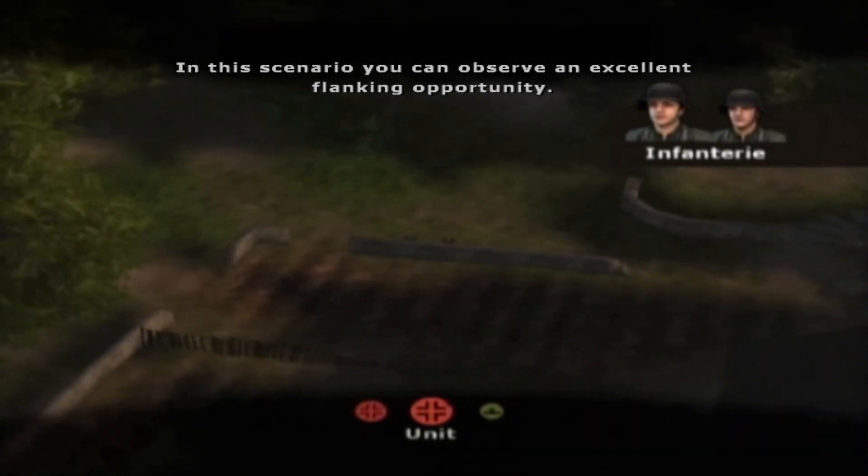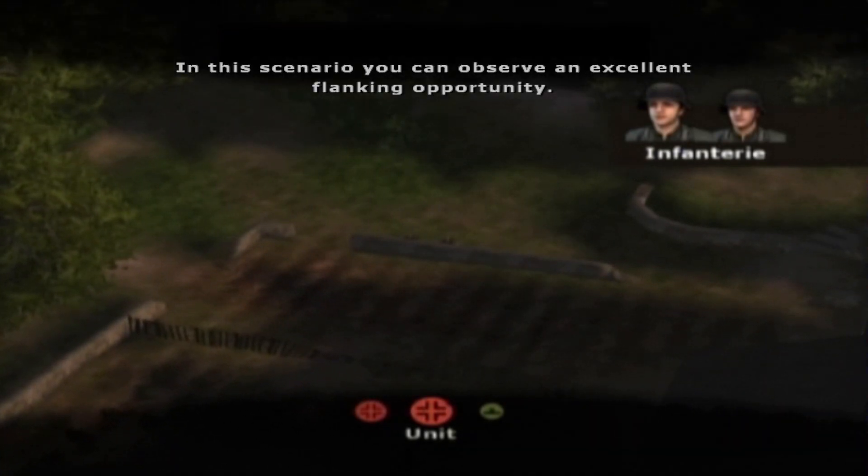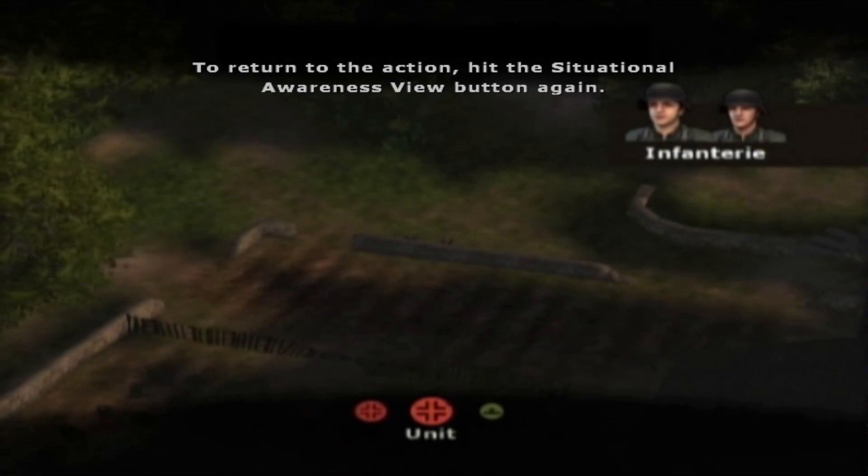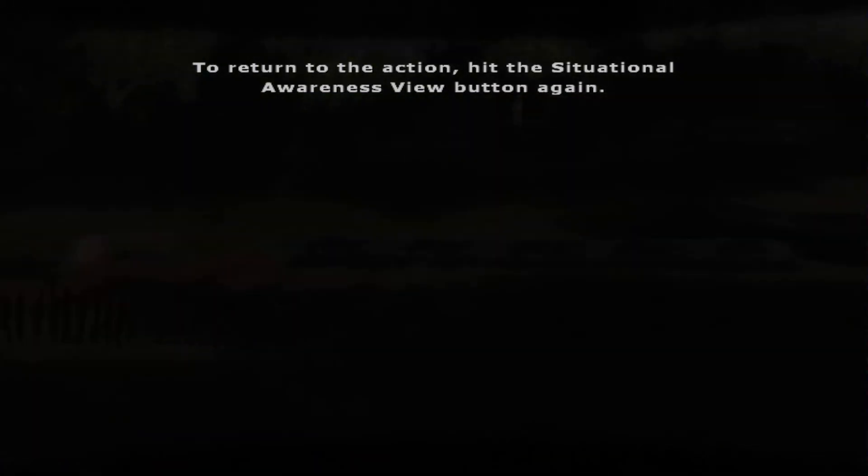In this scenario, you can observe an excellent flanking opportunity. If you move a fireteam around the outside of the wall on the left, you can flank the opposition. To return to the action, hit the situational awareness view button again.